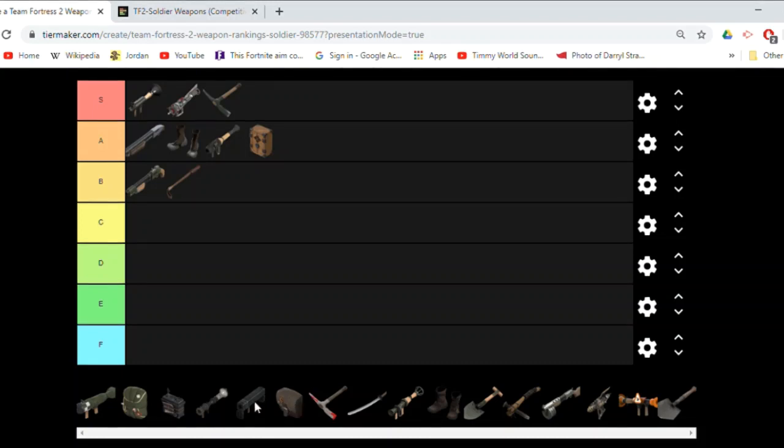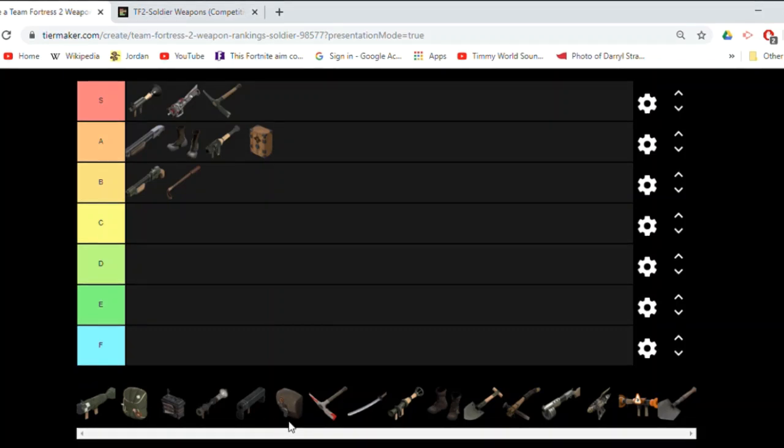Not to mention, you get self-regeneration with the Conch. It starts at one health per second the moment you start taking damage again, but then over time, when you haven't taken damage for a while, it goes up to plus four per second, which turns out to be a lot. Sometimes it makes it so that you don't need to take health packs from your teammates.